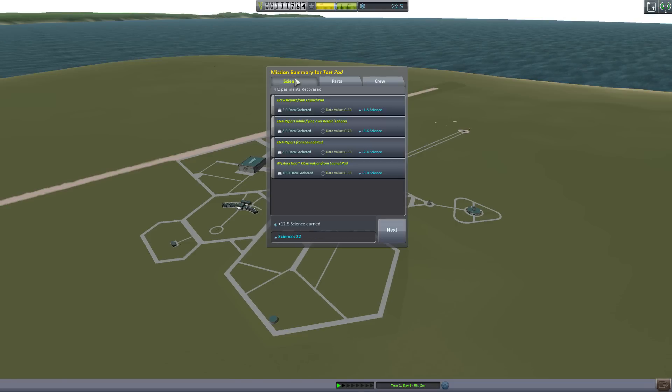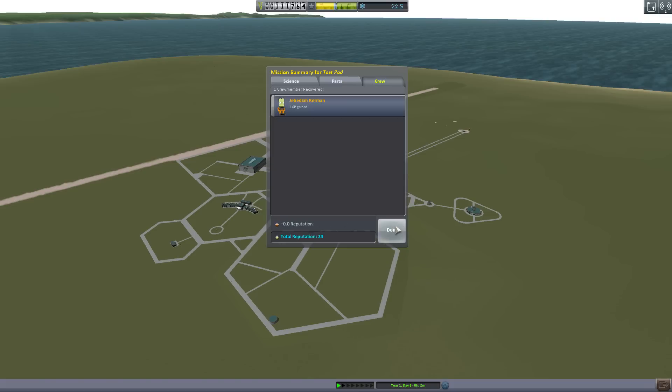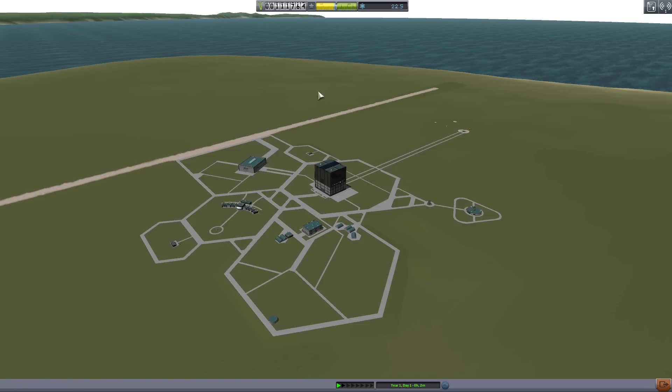Jeb got 1 XP. You can see what we got the science from via the crew report. We got a bit more money, and we should have some science to actually unlock stuff now.